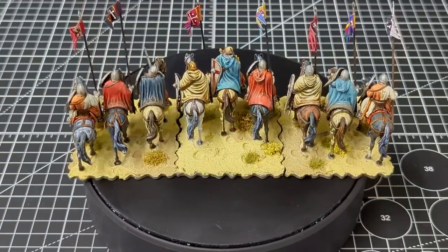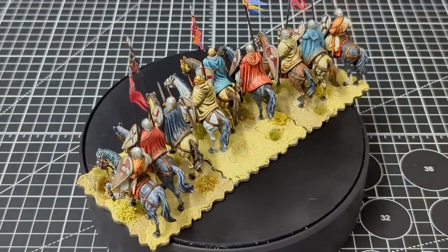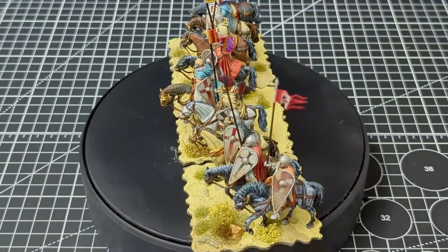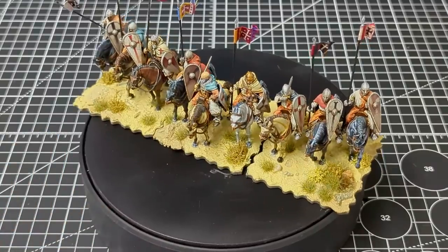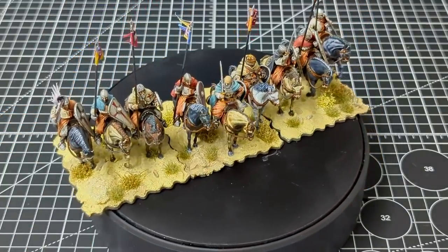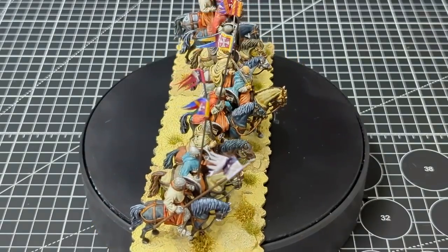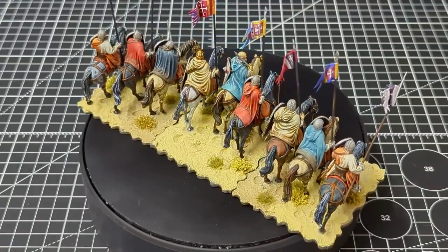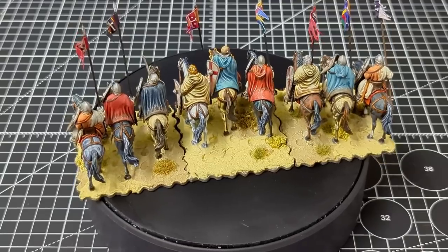The pennants are all by Little Big Men Studios — the Norman pennants. I decided not to go with the typical red or black cross crusading ones because I wanted this to feel like the First Crusade. While some figures have the cross on their shields and a few have it sewn onto their cloaks, I felt that individual pennants gave the unit more character and visual appeal. In game these will act as heavy cavalry, not cataphract cavalry — that'll be for the Byzantines.